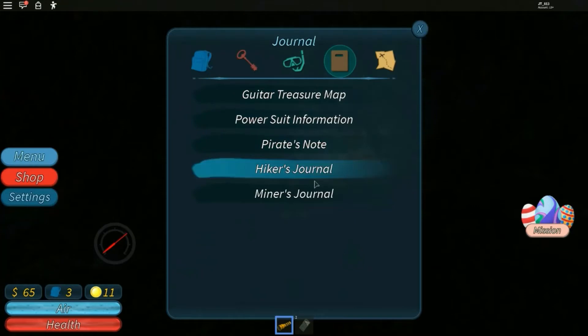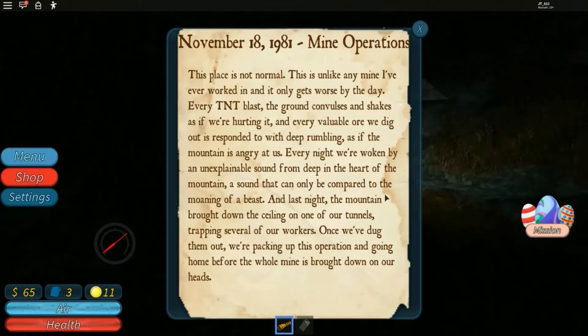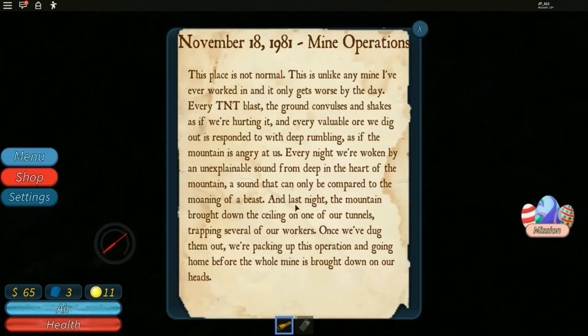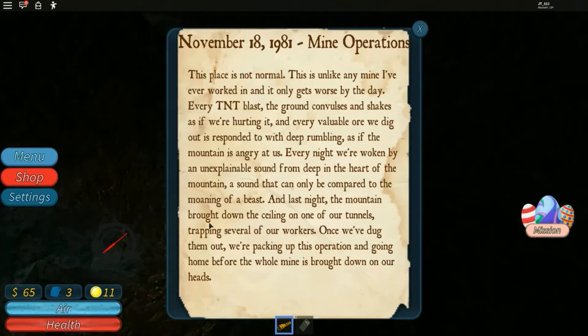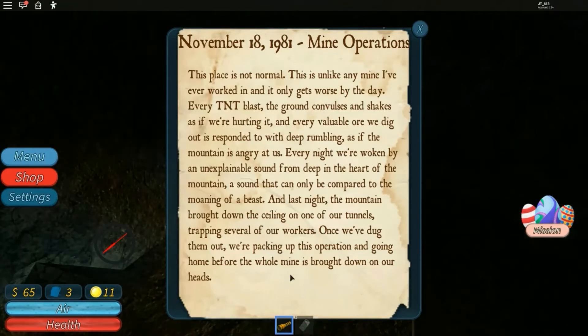I cannot read the mining journal. This place is not normal. November 18th, 1981. Mine operations. This is unlike any mine I've ever worked in and it only gets worse by the day. Every TNT blast — the ground convulses and shakes as if we're hurting it. Every valuable ore we dig out is responded to with deep rumbling as if the mountain is angry at us. Every night we're awoken by an unexplainable sound from deep in the heart of the mountain — a sound that can only be compared to the moaning of a beast. Last night the mountain brought down the ceiling on one of our tunnels, trapping several of our workers. Once we've dug them out, we're packing up this operation and going home before the whole thing is brought down on our heads. It doesn't look like the miners have very good luck in here.